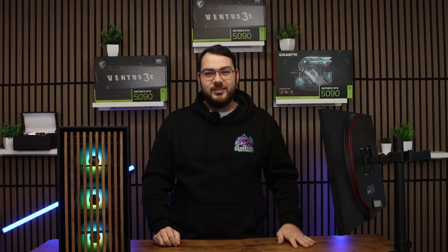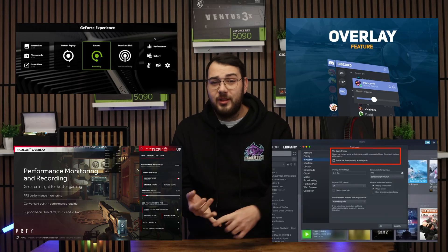You've made it to section four — let's discuss overlays and background apps. Overlays are one of the sneakiest and most consistent causes of game crashes. Overlays like NVIDIA's in-game overlay, AMD overlay, Discord overlay, Steam overlay, and Xbox Game Bar can sometimes be the culprit. These overlays hook into the graphics API — whether that's DirectX 11, DirectX 12, or Vulkan — and if a game is unstable, those hooks can cause freezing, black screens, or instant crashes.